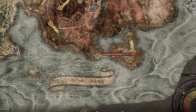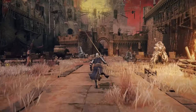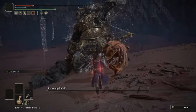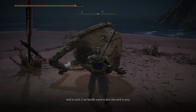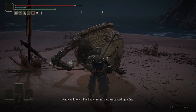Take the portal at the Impassable Greatbridge Site of Grace to get into Redmane Castle and start the festival. Once the festival has started, head down the lift and fight Radahn. Once you've killed Radahn, talk to Blaidd and exhaust all of his dialogue, then talk to Alexander, who's sorting through some armor in the sand. Make sure all of his dialogue is done, then move on.